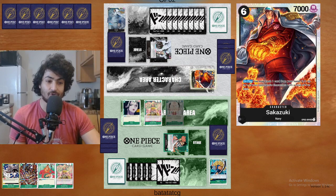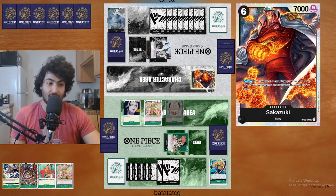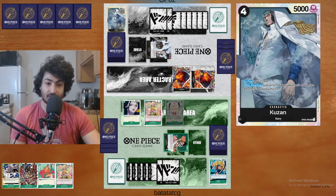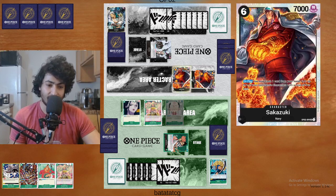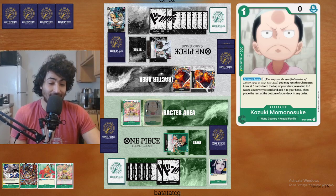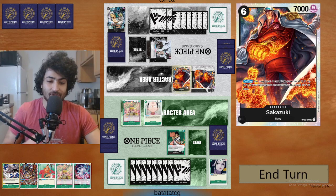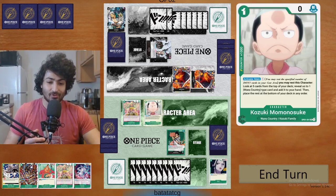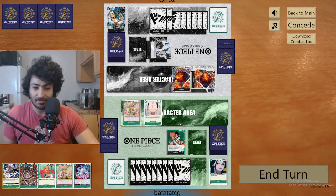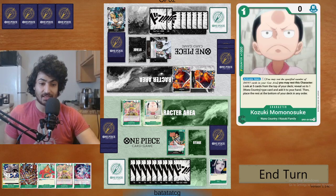Usually he just plays that 10 drop and tries to empty my field — this is so good. Oh yeah, he's gonna get rid of one of his cards in hand. This is insane. What is he gonna get rid of — a Kozuki? So Izo is okay to lose, I don't care about Izo. That was so good, insane good value. The only bad thing is I have two characters, so I can activate my Kozuki Oden or my Kinemon ability. That's the only bad part, but everything was insanely good.